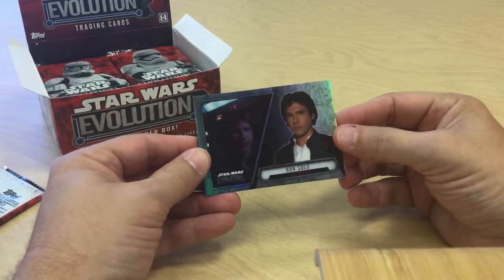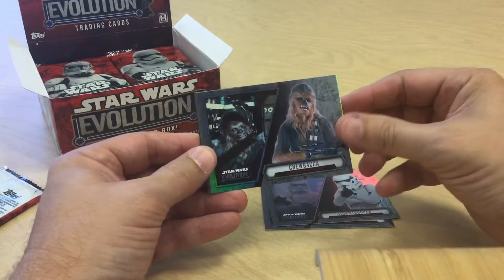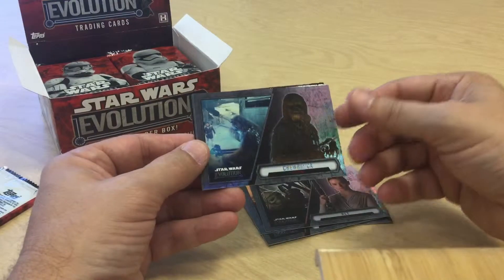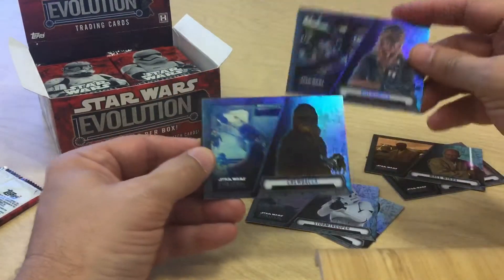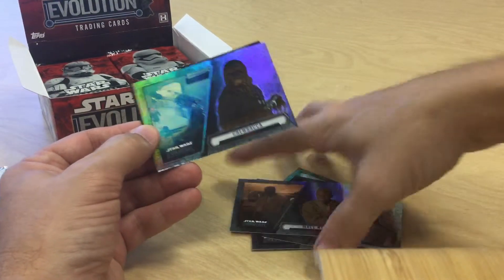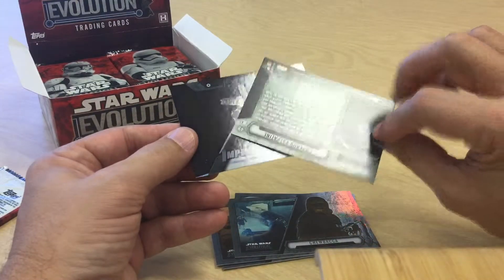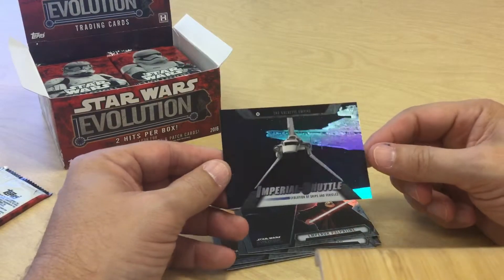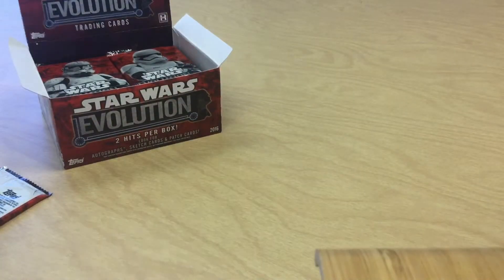Next pack. We got Han Solo, Stormtrooper, Chewbacca, Mace Windu, Rey, another Chewbacca — and as you can see they are different, from different movies and different sagas. Emperor Palpatine, and an Imperial Shuttle — I like it with the Star Destroyer in the back.